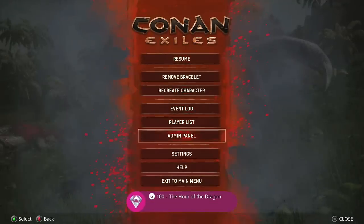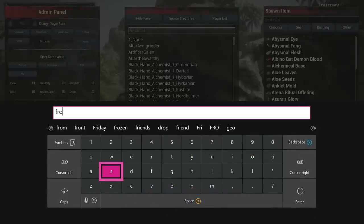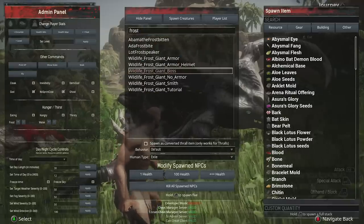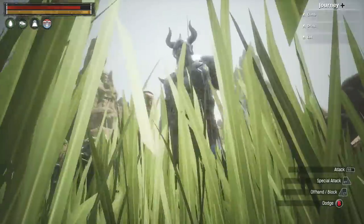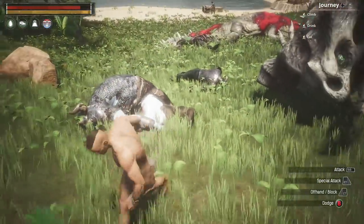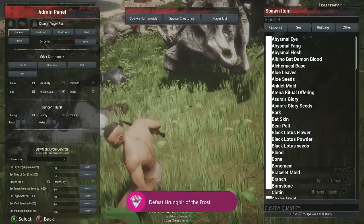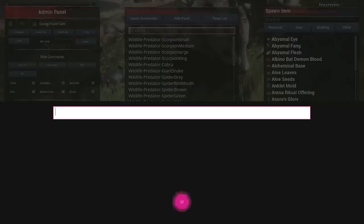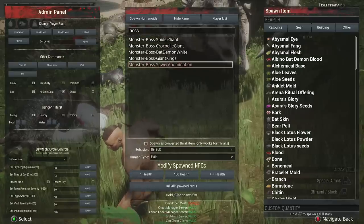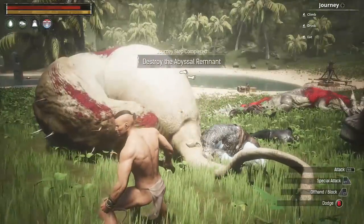Go back to the admin panel, Spawn Humanoids, but this time search the word 'frost' and spawn Wildlife Frost Giant Boss. Hit him until he dies to get the next achievement. Then for the last boss go to Spawn Creatures, search 'boss,' and spawn the Sewer Abomination. Kill that giant breathing egg thing and you're done with all the boss achievements.